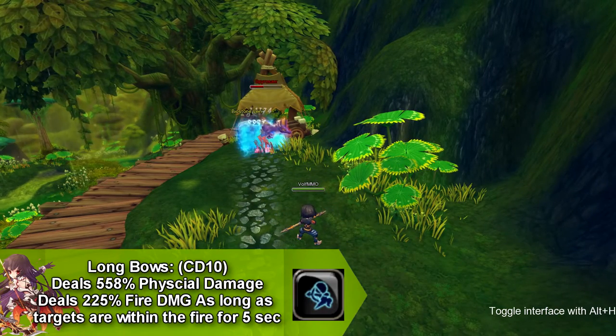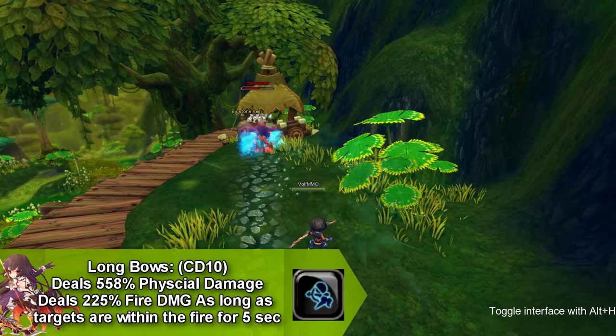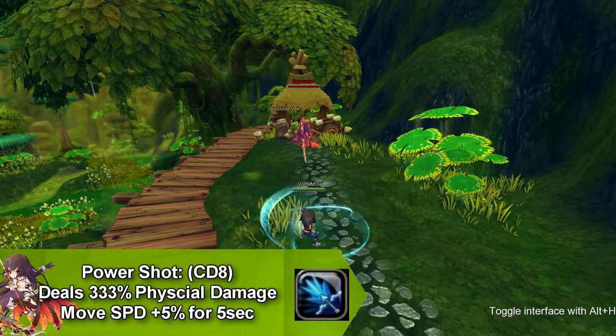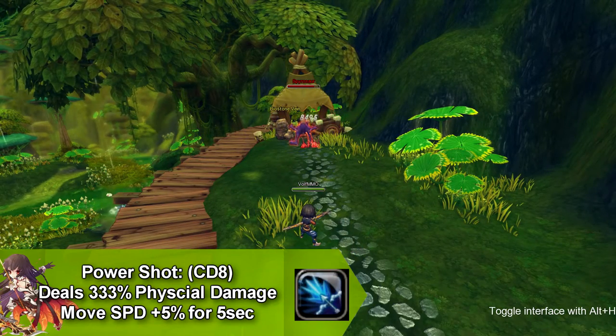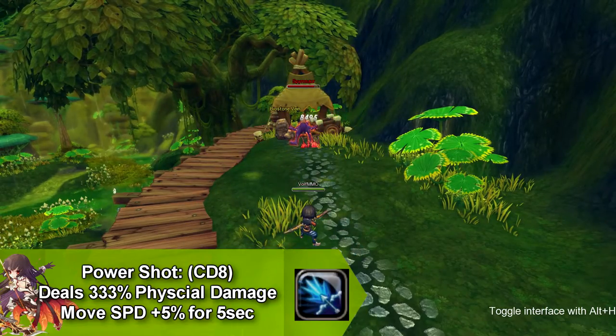Our next skill is called Lombos and it does physical damage and it deals fire damage as long as the target is within the fire. The fire only lasts for five seconds and this goes on cooldown for 10 seconds. Our final skill is called Power Shot and it does physical damage and increases your movement speed by five percent for five seconds and goes on cooldown for eight seconds.